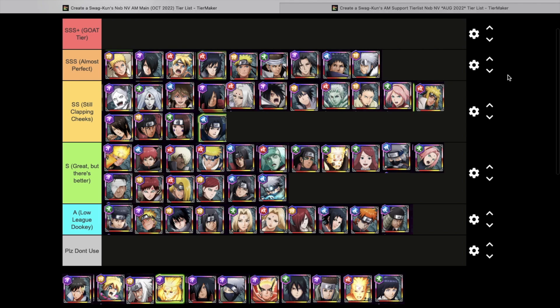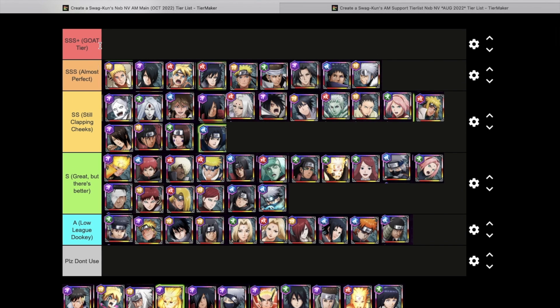Starting off with the attack mission main tier list. As you guys can see if you've seen my previous tier list, I went ahead and added a brand new tier called Goat Tier — triple S plus — because I feel like triple S and double S tier is too broad of a gap. For example, saying kid Sasuke is only a little bit less significant than Boruto versus Momoshiki doesn't feel right, so the Goat Tier helps add more margin to differentiate how good shinobis are. We're going to move everything around now.